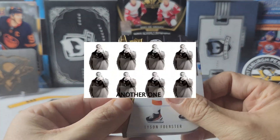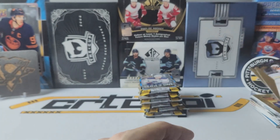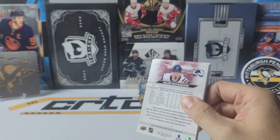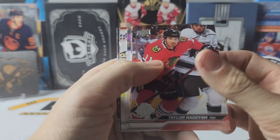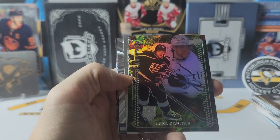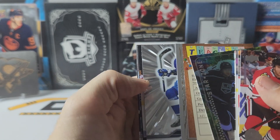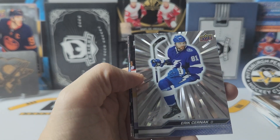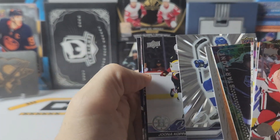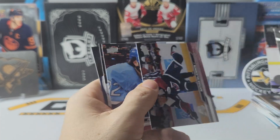Another Tyson Forrester. Luke Hughes and Jacob Elche. Can we at least get one good young gun? We have a star zone of Kopitar. Teacher's pet of Carlson. Outburst silver of Eric Chernak, sitting on thin air. And we have a young guns of Yuna Kopanen. So another four insert box.